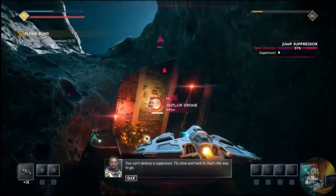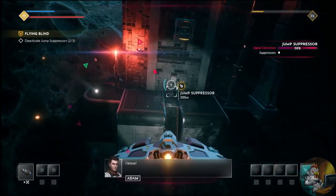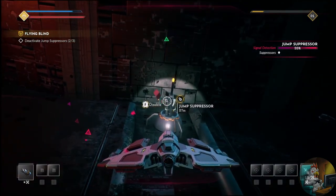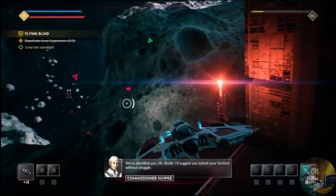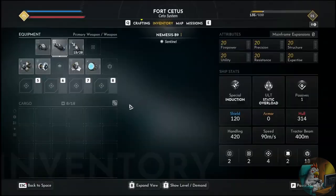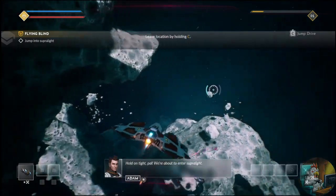We can't destroy a suppressor. Fly close and hack in. That's the way to go. We've identified you, Mr. Roslin. I'd suggest you submit your Sentinel without struggle. Hold on tight, pal. We're about to enter Superlight. Oh, man.